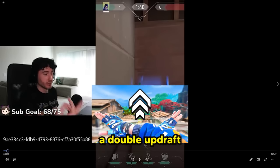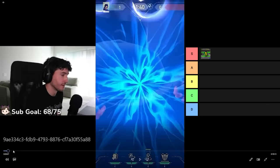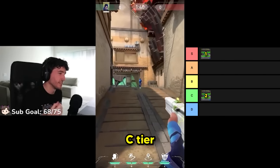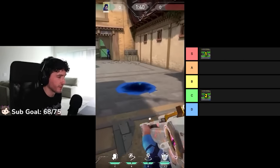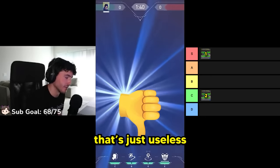You can also do a double updraft with this play — that's an S tier play. The updraft with the clone is S tier. The clone-on-box gatecrash trick is around C tier because it's hard to apply in game, so it's not that effective.